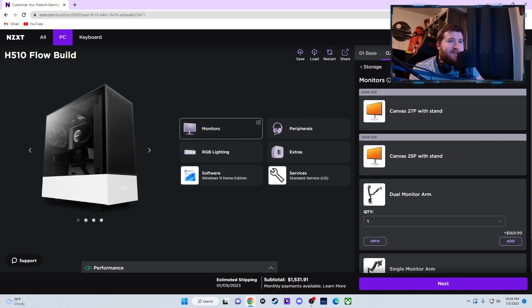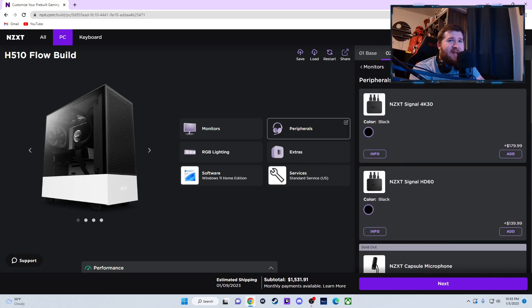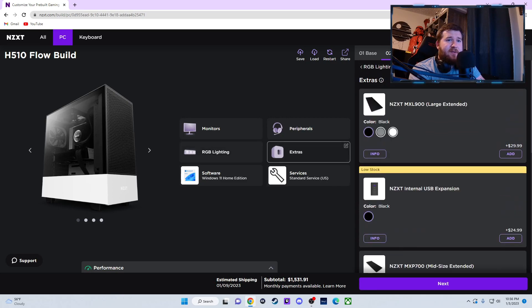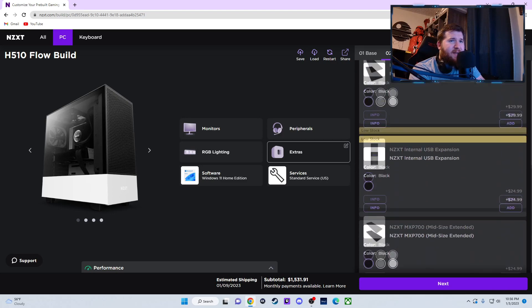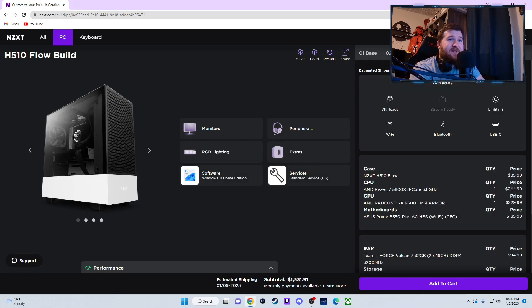Estimated shipping is about a week out. In add-ons you can get monitors and monitor arms, peripherals — I don't think we need any of that. You can find good deals on keyboards and mice any day of the week on Amazon or Newegg. RGB, extras, internal USB expansion — you wouldn't need any of this stuff. For software, just go with Windows 11 Home; you could go Pro for 30 more dollars but it's whatever.